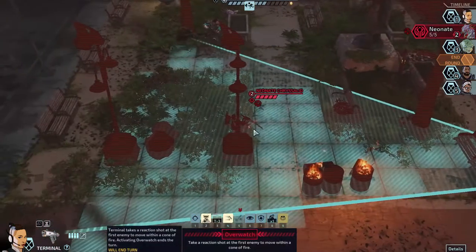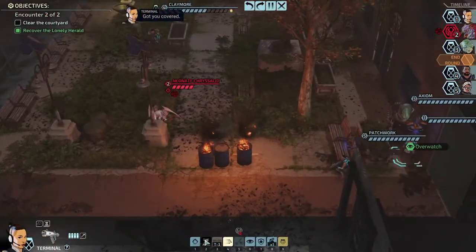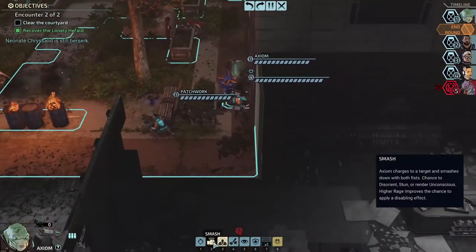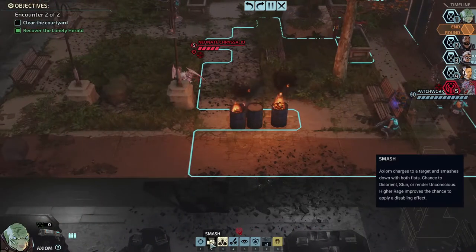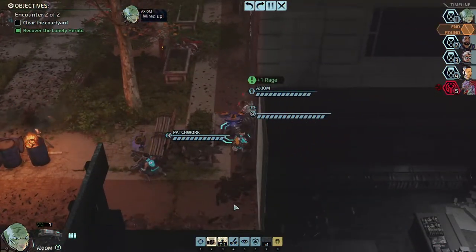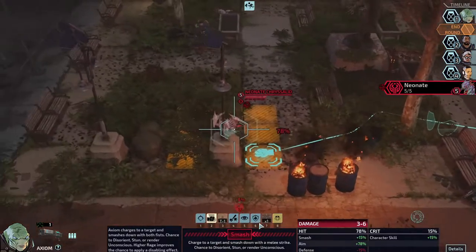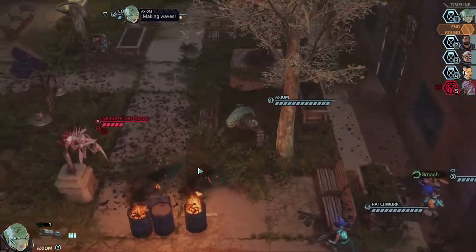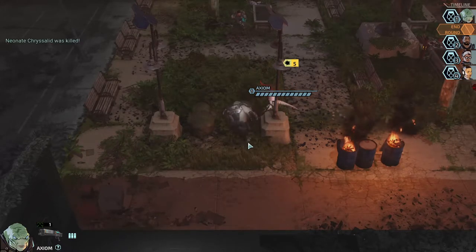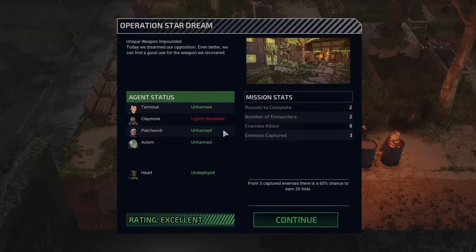Teamwork makes the dream work — using cooperation. You can smash it because you can reach it. I'll use psych up first. I don't know how angry he was, I probably should have been checking that. Cherub's the one who makes waves. All right — that's not bad. I should have healed Claymore but he was only lightly wounded anyway. From three casual enemies there's a 60 percent chance to earn 20 intel — it increases our chance to earn that 20.